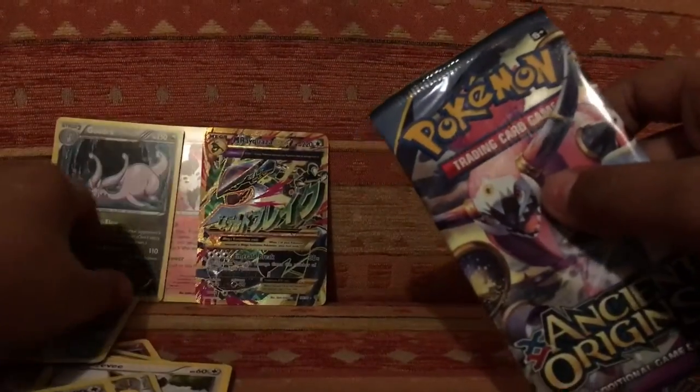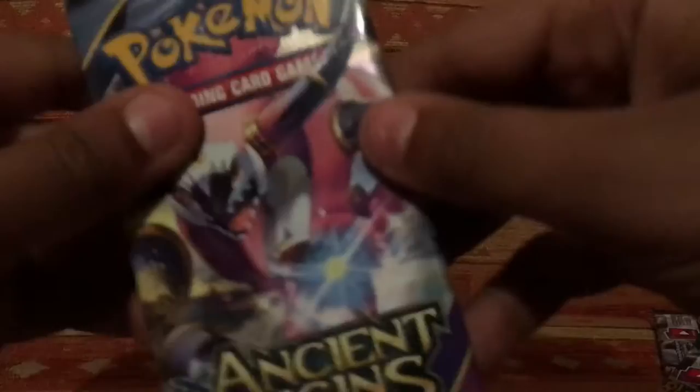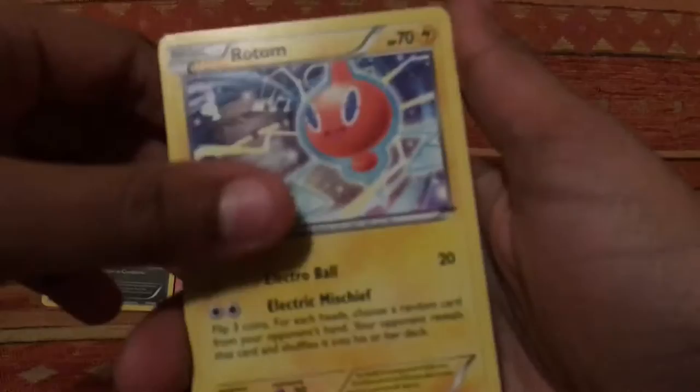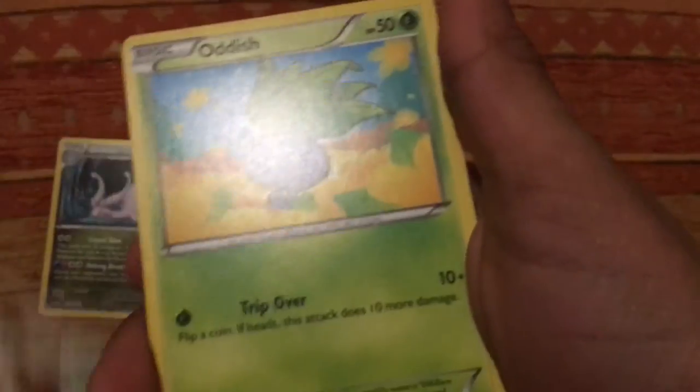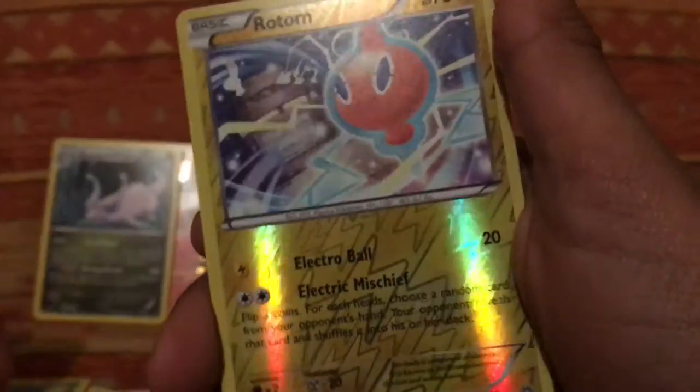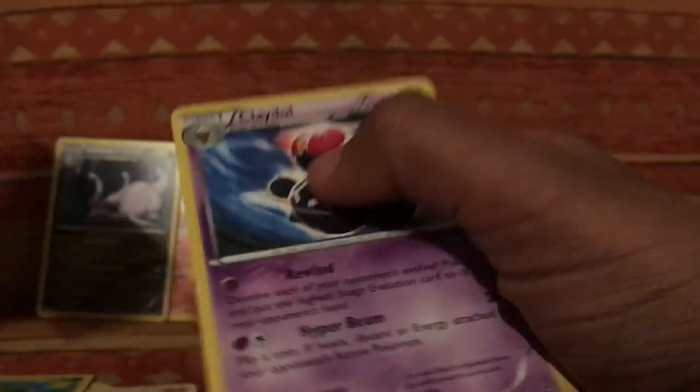We've pulled two holos and a full-art Mega Rayquaza. Let's see if we can pull a Hoopa EX. Three to the front: Flareon, Dangerous Energy, Rotom, Gloom, Oddish, Combee, Inkay — reverse holo Rotom — and Claydol.